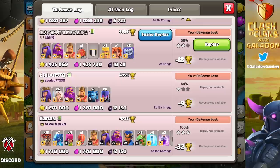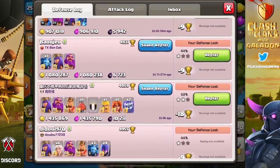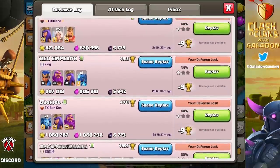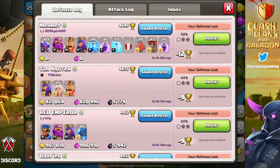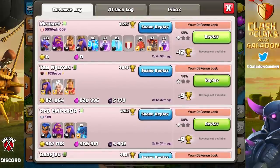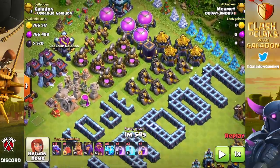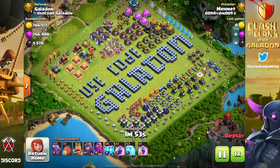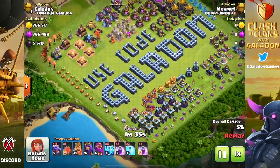This is my defense log. We recently had the update, so you'll notice the two big losses were 1.77 and 1.77 million with 12,150 lost — but I lost the replays because of the update, which hurt. That's why we went back and looked at the even bigger raid. Notice that as my loot decreased, so did the amount of loot attackers were gaining — until Memet attacked me and gained zero loot. That's right, with over 700,000 Gold and Elixir and 5,500 Dark Elixir available, he took nothing.